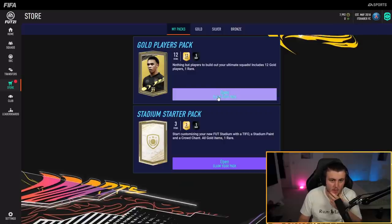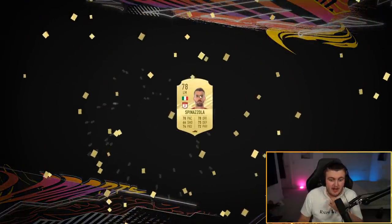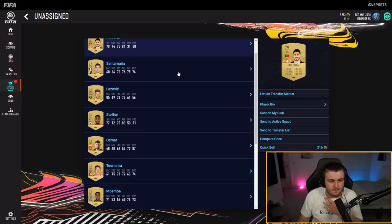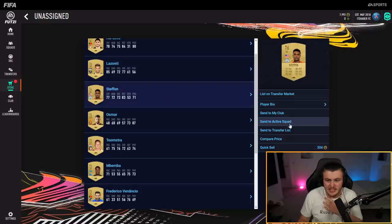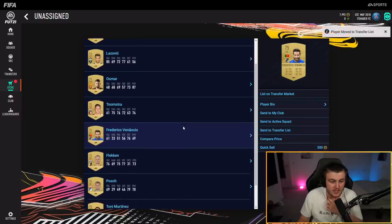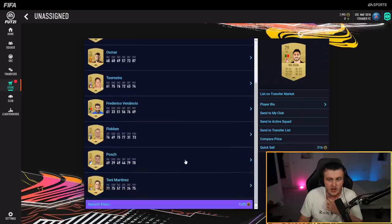Last gold players pack — anything decent to end on? It's going to be Spinazzola, so not fantastic — send to the transfer list. Being French from the Bundesliga he might sell for a little bit. Same with Stefan — being American from Man City might sell for a little bit. Mbemba might go for a little bit, I've seen him in a few starter teams so he might have some value. Don't think the rest are going to sell, so I'll quick sell those.